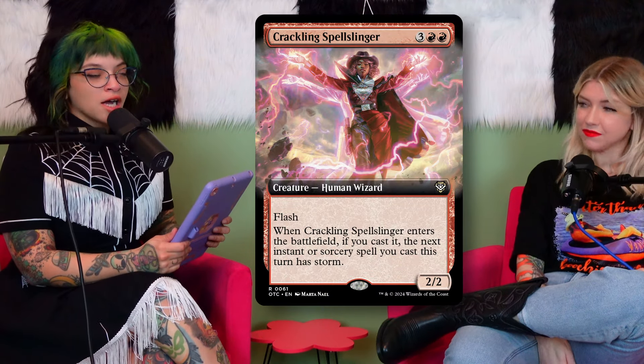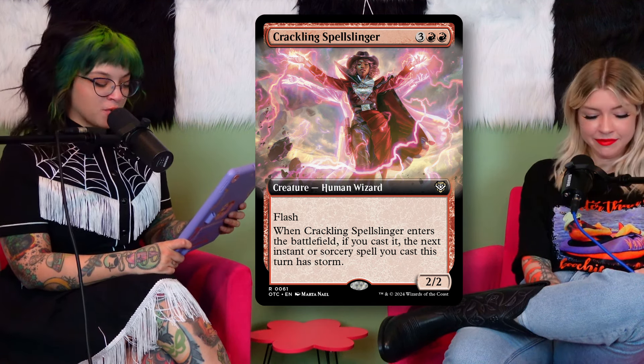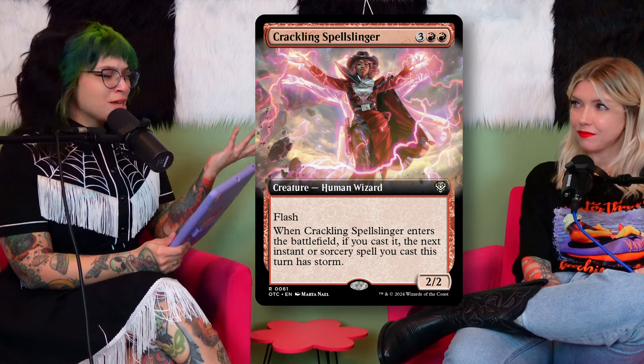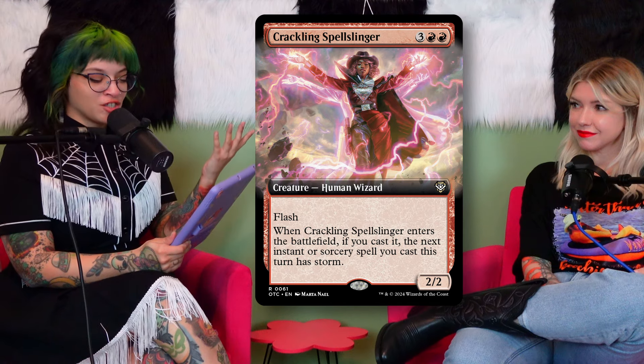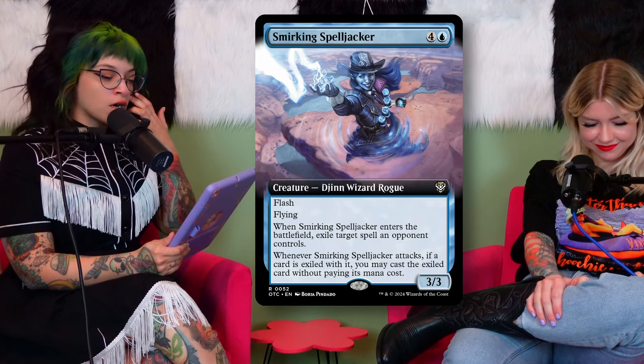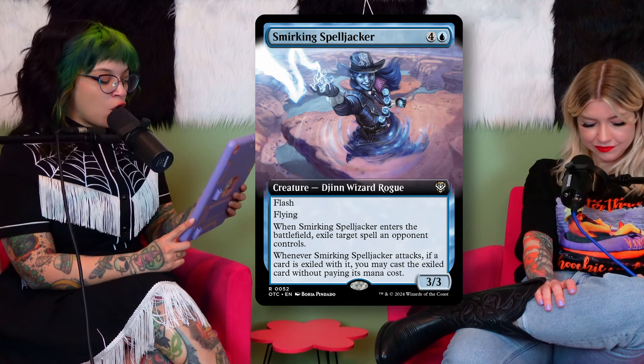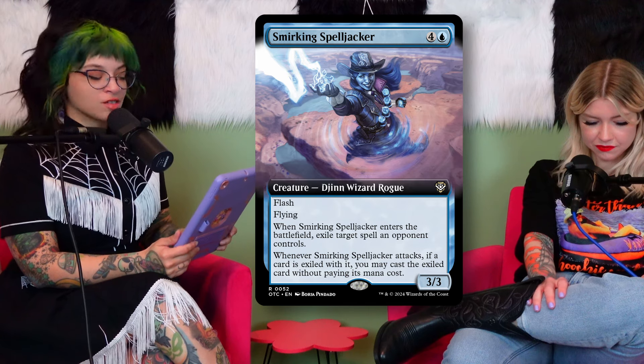Another cool card is the Crackling Spell Slinger — three colorless and two red for a 2/2 with flash. When it enters the battlefield, if you cast it, the next instant or sorcery spell you cast this turn has storm. Then there's the Smirking Spell Jacker — also has flash, it's a 3/3 flyer for four colorless and a blue. When it enters, you exile target spell an opponent controls, and whenever it attacks if a card is exiled with it you may cast that card without paying its mana cost.